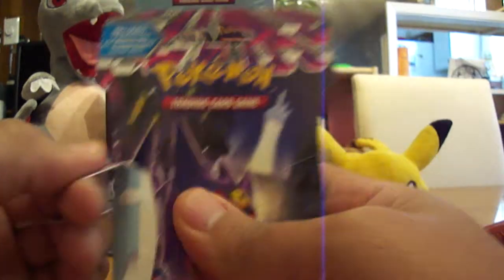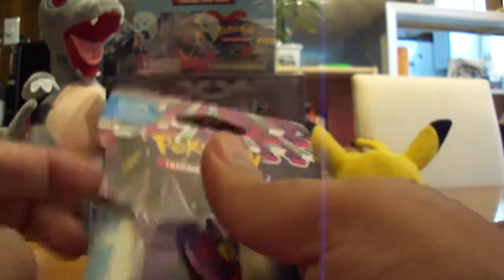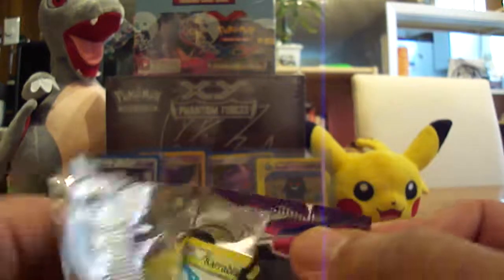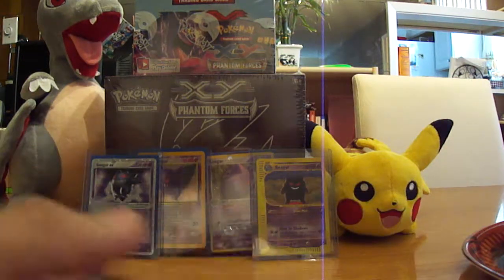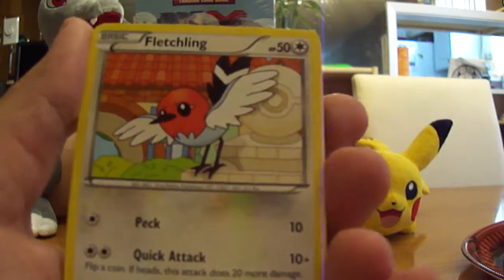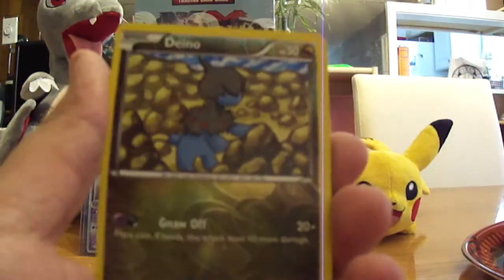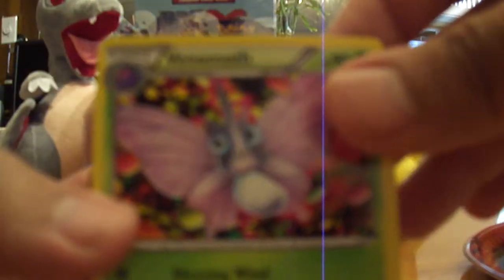Let's go ahead and open this last Mega Gengar pack and hope for some last-pack magic. Not been getting the greatest pulls so far, but still really fun to open these packs. This pack starts off with a Bunnelby, Loudred, Zorua, Karrablast, Fletchling, Bunnelby, Zubat, Murkrow, a Dino reverse, and another Venomoth regular rare. That's pretty disappointing, but what are you going to do?